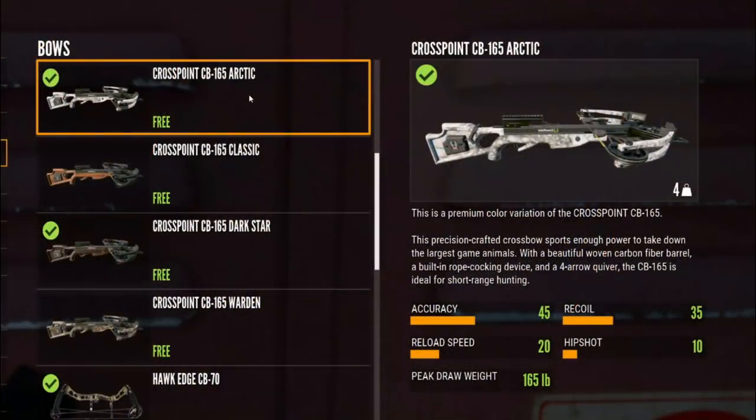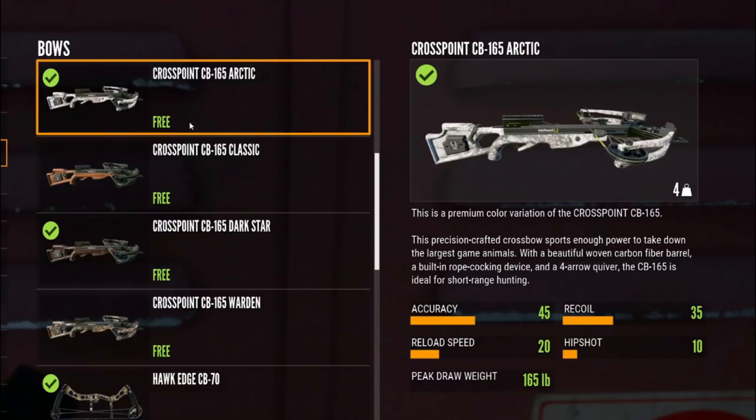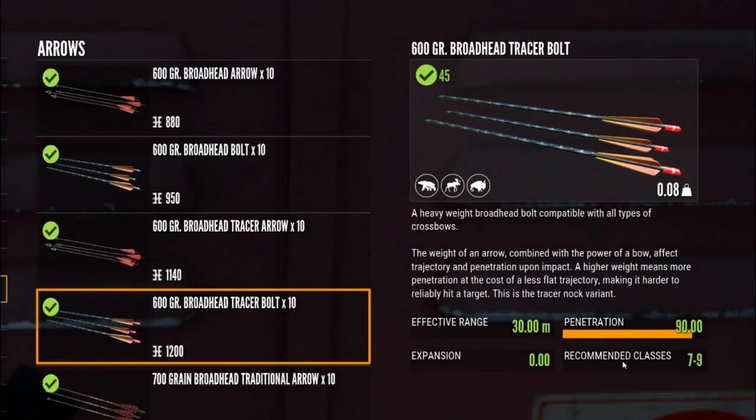The crossbow is a lot of fun to use. It comes in Arctic, Classic, Darkstar, and Warden. Once you purchase Weapon Pack 1, it is totally free from the store. The crossbow has an accuracy of 45, recoil of 35, a reload speed of 20, and a hip shot of 10. Peak draw weight is 165 pounds. Crossbows use bolts: 300 grain bolts are good for classes 1 and 2; 420 grain bolts are good for classes 2 to 7; and 600 grain bolts are good for classes 7 to 9. So you can use the crossbow on every species in the entire game as long as you use the right bolts.